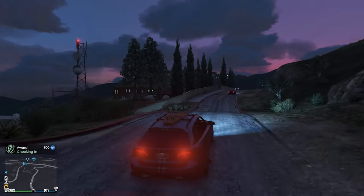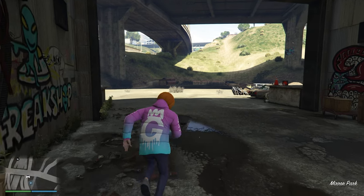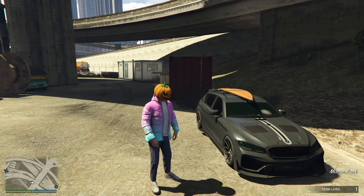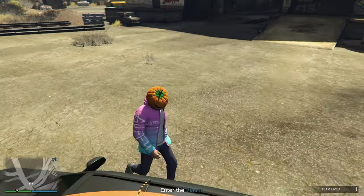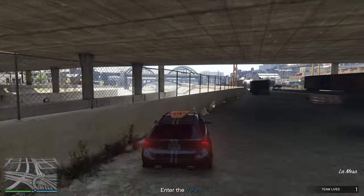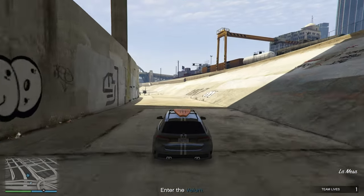Let's head back to Dax and finish the finale of Last Dose Part 2. Last Dose Part 5. We wait for the phone call and then we're off. A plane is parked in the storm drain. Please don't be a Vellum — I've had enough Vellums to last me a lifetime. It is actually really close. It's a bloody Vellum. We're not getting in the back, of course. Fly to Los Santos International Airport.